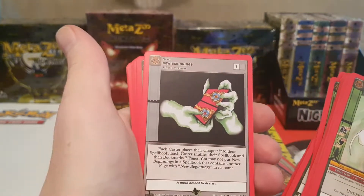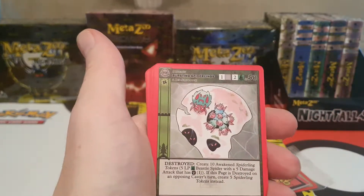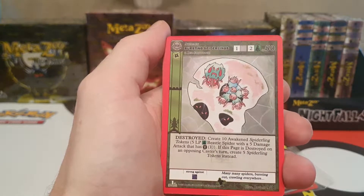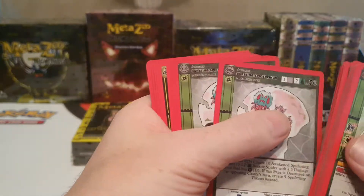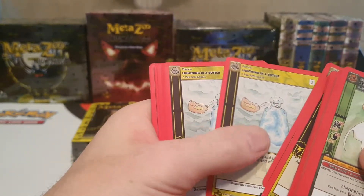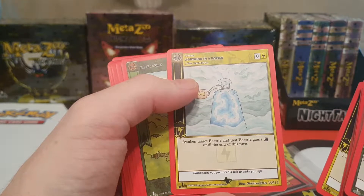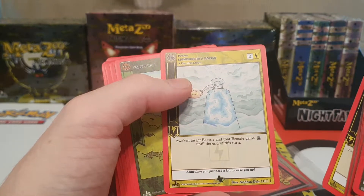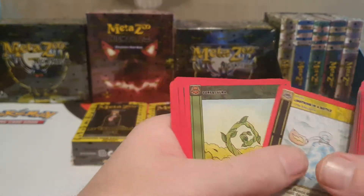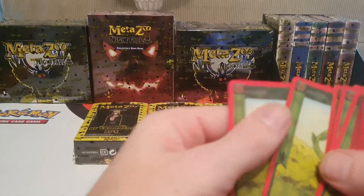We've got Feign Death. New Beginnings — which is good that there's a few more draw cards this time around, only one per spell book of that one. Bursting Spiderlings, which is an awesome looking card — I like the eyes in the egg sac. Two of those. Lightning in a Bottle — it's a light card but it takes zero aura so I guess you could use it in any deck, it's just a free play. Then we get our Forest Auras.